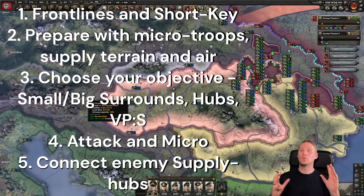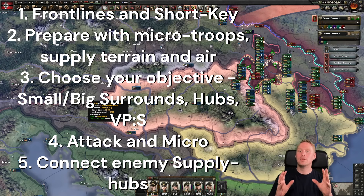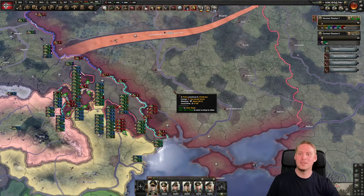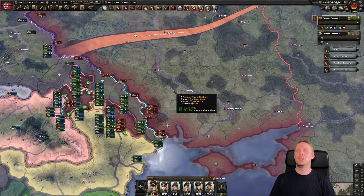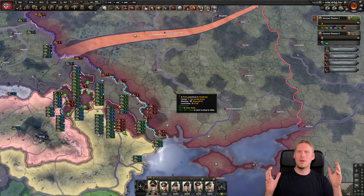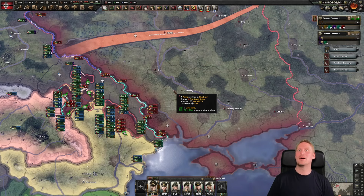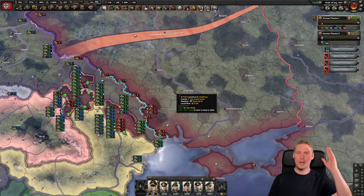That was another surround we could have done much earlier. Since the units are so fast, the enemy doesn't really have time to react. So those were the five things: first, front line and hotkeys; second, prepare your attack; third, the three objectives — surround, cut supply, or take victory points; fourth, actually attacking — microing, splitting an attack, going for the right objectives; and fifth, connecting supply hubs. I hope you enjoyed this. I really love making micro guides — that's the best part of the game. Check out every other guide we have, check out the studio, our multiplayer games with epic Axis vs. Allies historical scenarios, and I'll see you guys next time.